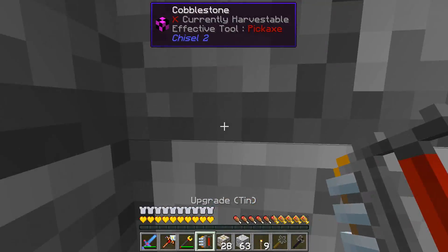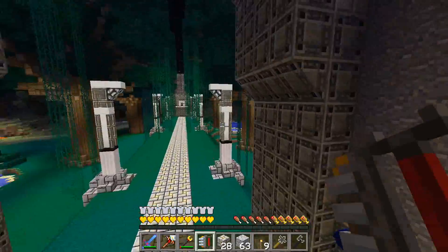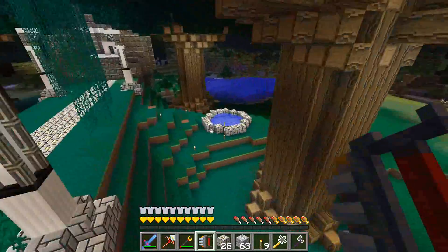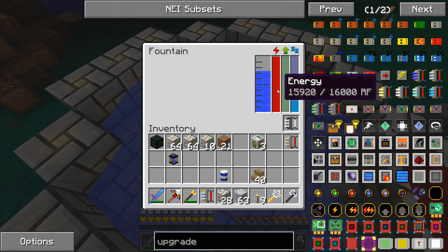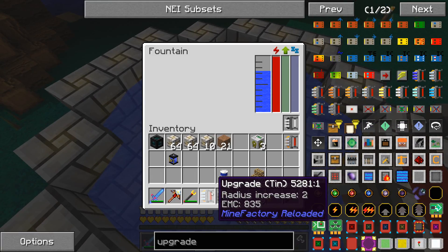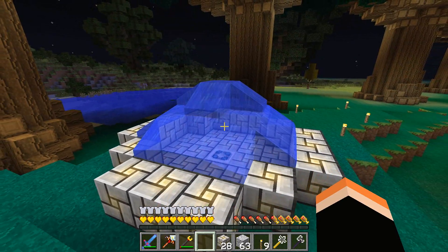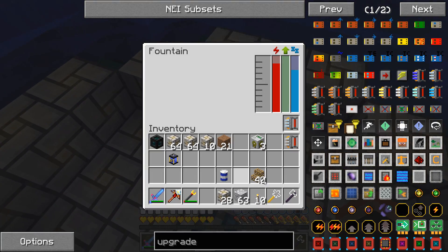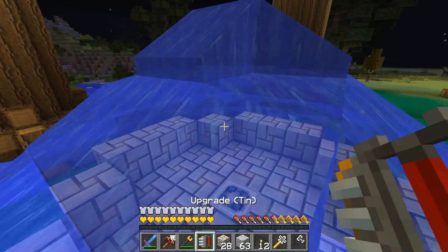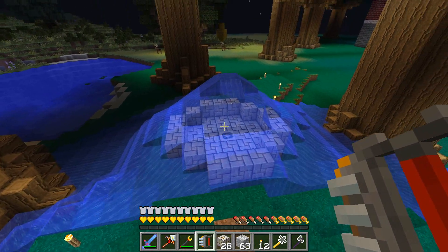That should work - here we go. We'll stick it inside the fountain and see how far it'll take us. The fountain is still retaining some of its energy. We have the tin upgrade in - let's see how far it goes up. It's about to stream over, which I don't want - so it's got to be the one right below it, or I need to make this fountain a little bit bigger.